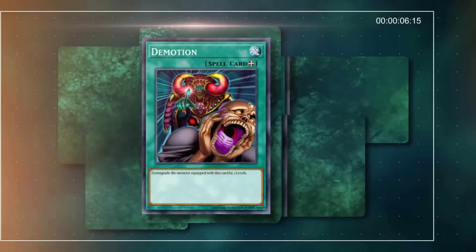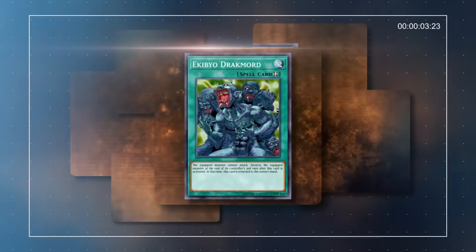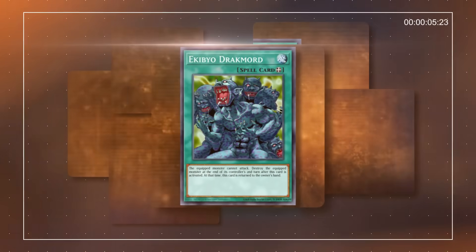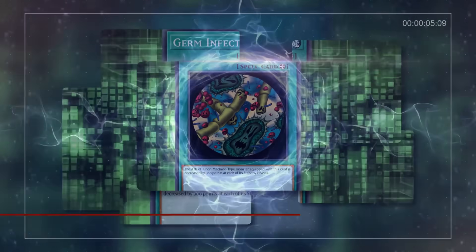And while the general quality of equip spells has increased since, there are still some abysmal weapons, armor, and items in Yu-Gi-Oh! that would be better off melted for scrap. Which is why today we're counting down some more of the worst equip spells in the game — the monsters they can help or hinder, and just what makes them so unworthy.